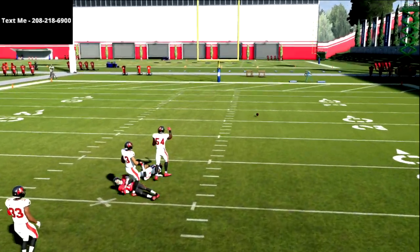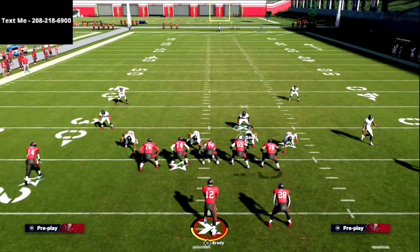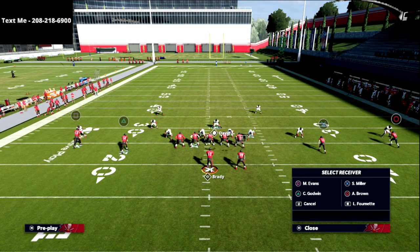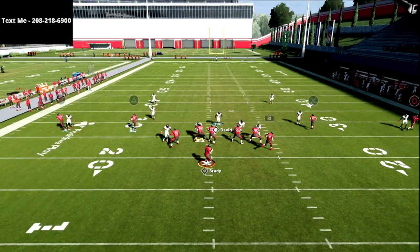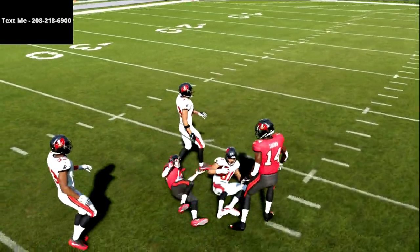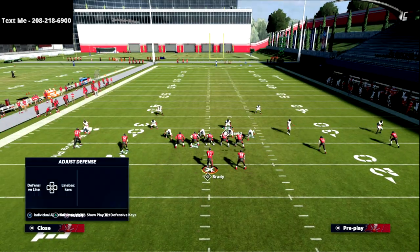The vertical hook zone is actually fairly effective for covering deep seam streaks. If the running back runs a table route — a real underneath route — the vertical hook won't go with him because it registers as an underneath pattern in his grid. Remember, his grid is hash to numbers; an option route is inside the hash, so it's outside his grid. If you run a quick flat instead, the vertical hook will sit on it and you'll have a window to throw to the square receiver.